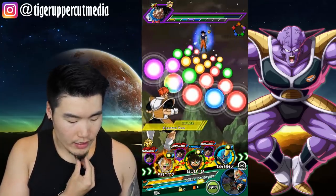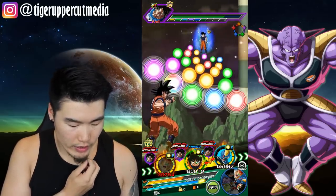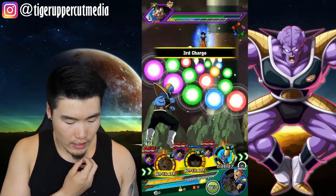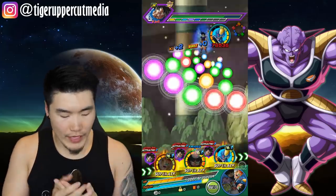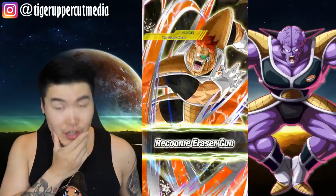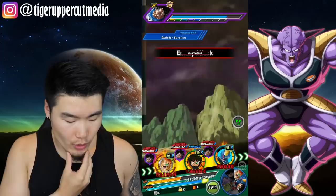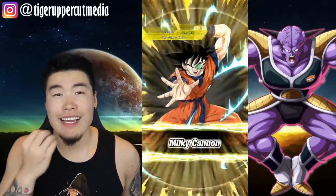We got Recoome here who can tank, and he also has type advantage, so let's keep him in rotation. Recoome tanks for 5k — very good, that's very very good tanking from Recoome. And he can hit for 364k — that's sick! I think he actually has max attack stat now.